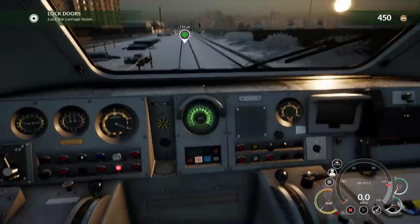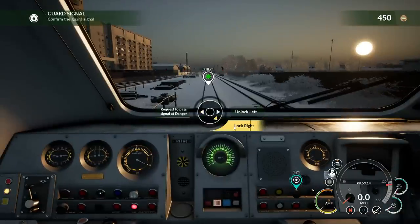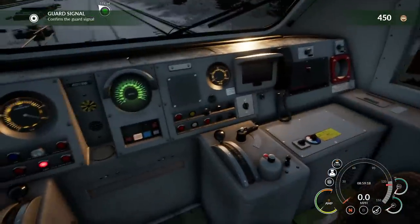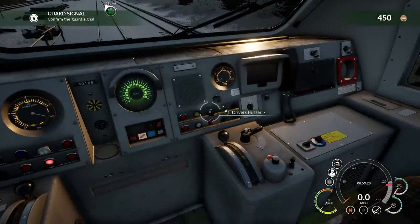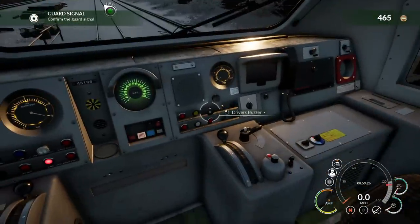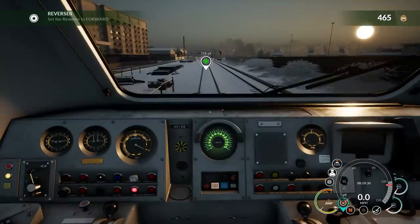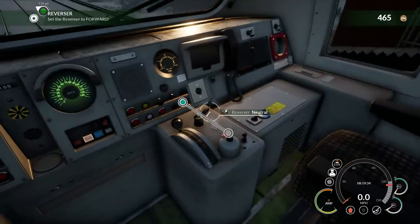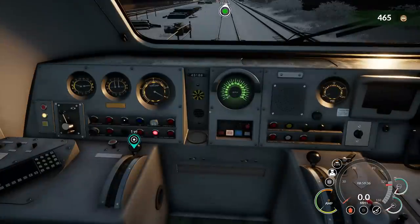Lock the carriage doors. Let's go ahead and lock everything up over here. Confirm the guard signal. Luckily it gives you pointers to what you're supposed to be doing, so let us sound the buzzer. I don't know if you're supposed to do it one time, two times, or more — it never really went through that in the tutorial with me. Two is the magic number. Set the reverser to forward — let us do so. There we go.